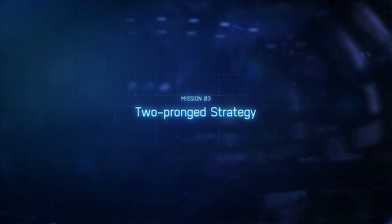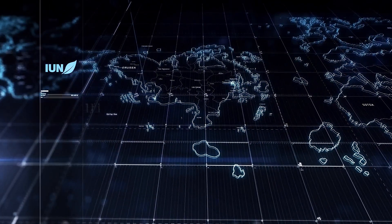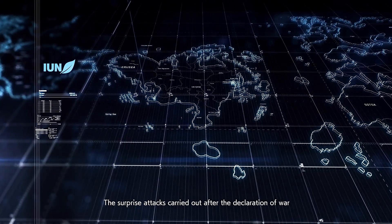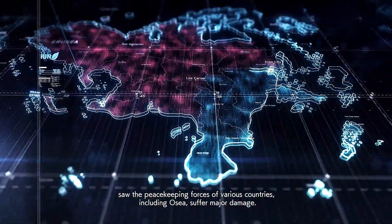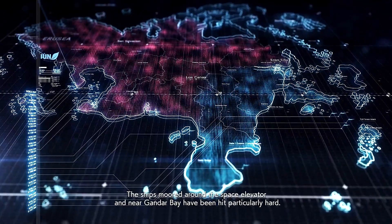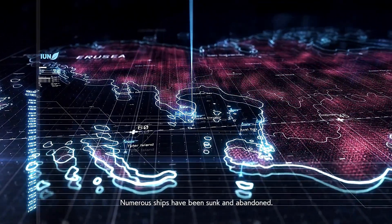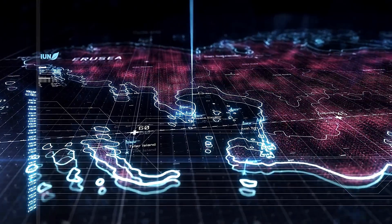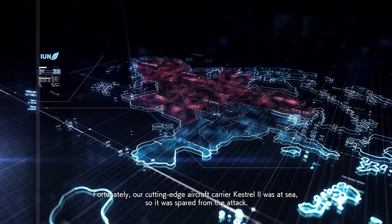Two-pronged strategy. The surprise attacks after the declaration of war saw the peacekeeping forces of various countries, including Osea, suffer major damage. The ships moored around the space elevator and near Gandhar Bay have been hit particularly hard. Numerous ships have been sunk and abandoned. Fortunately, our cutting-edge aircraft carrier, Kestrel 2, was at sea, so it was spared from the attack.